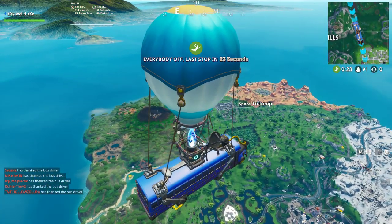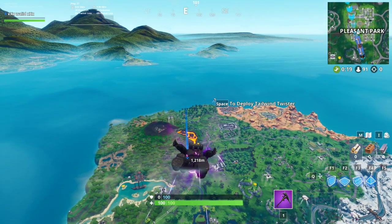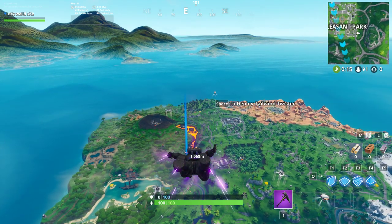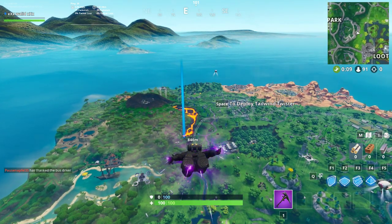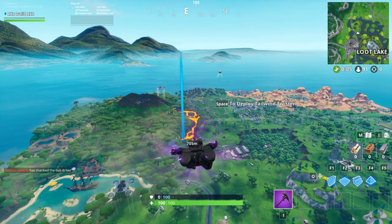Hello everyone and welcome to a new episode. As you know, every day we have a new fortnight. For today we have fortnight number 12, accessible by moving the dynamite spray inside the molten tunnel. Subscribe to our channel and like the video.